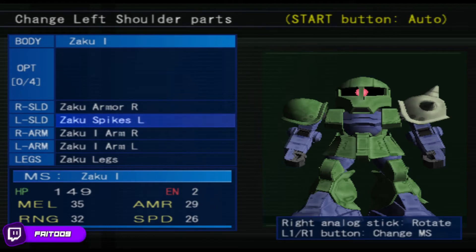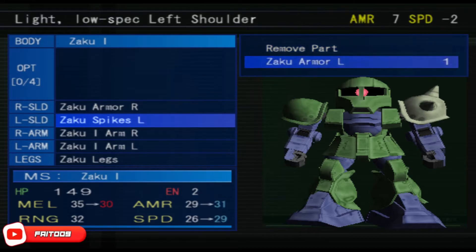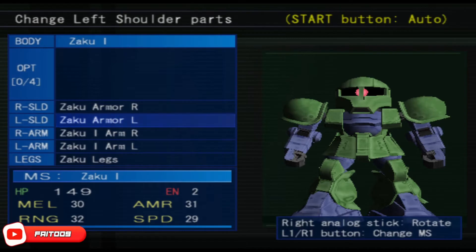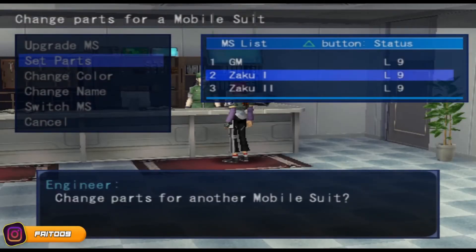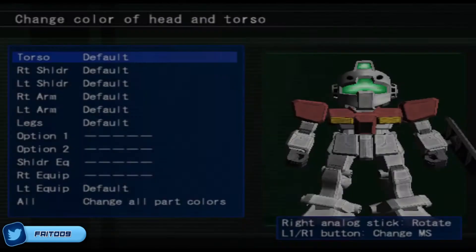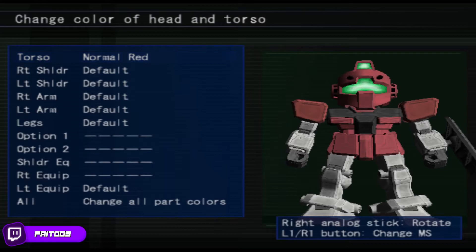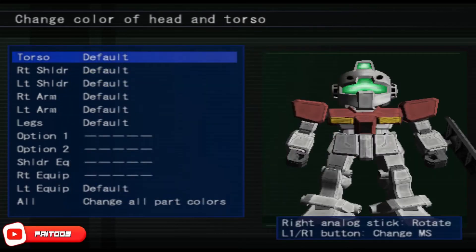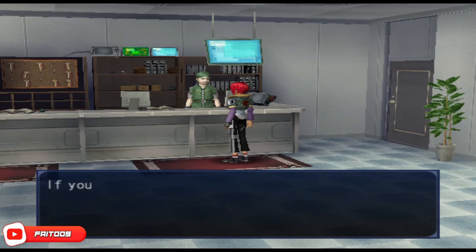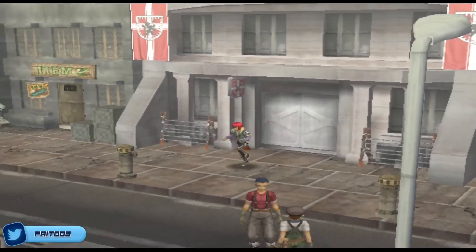I'm gonna do this for Fritz so it increases his armor and his speed. We can also change the name of the mobile suit and change the color. I like keeping it OG color-wise. That's the lodging — I just want to save some money so I can buy a couple of items.